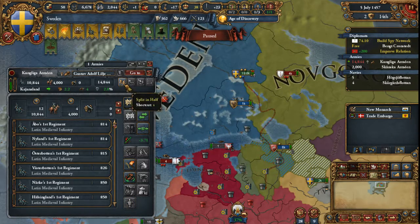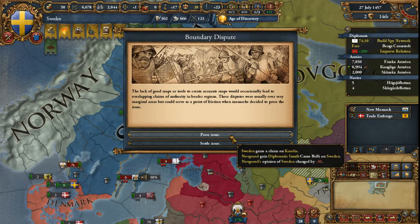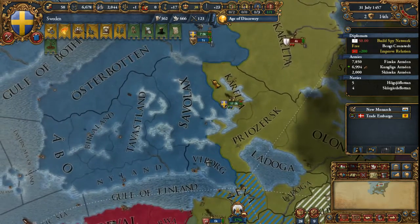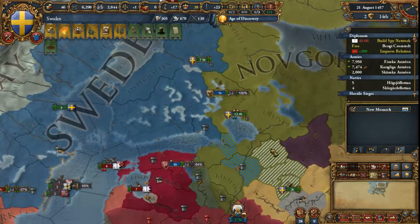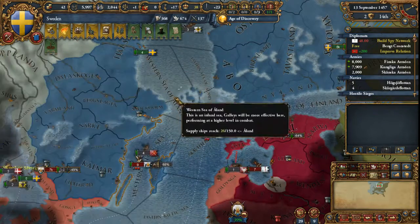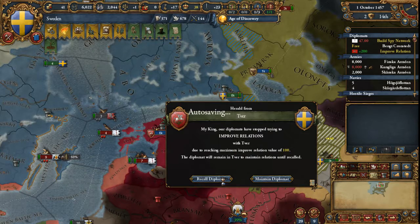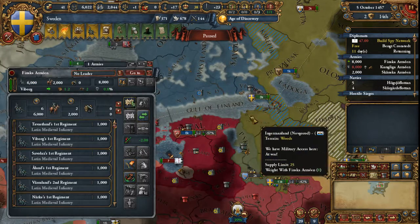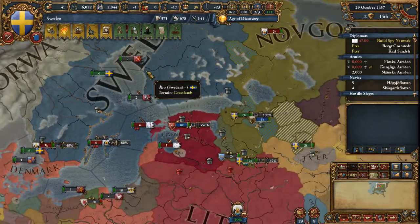We'll try taking this fort down here. I'm actually going to split this army in half so I don't take so much attrition. I get another claim on Novgorod, on Corellia, which is just a three-development province — not very good, but it's another thing I could take in this war if I want. Looks like Novgorod wants to siege down this coastal fort down here. Is there maybe some loot down here too that I can grab? Let's just park on this province and try to loot a little bit to offset the cost of paying for my armies.